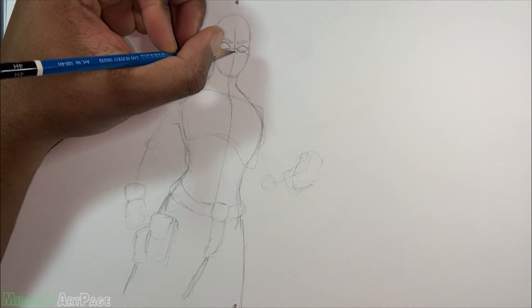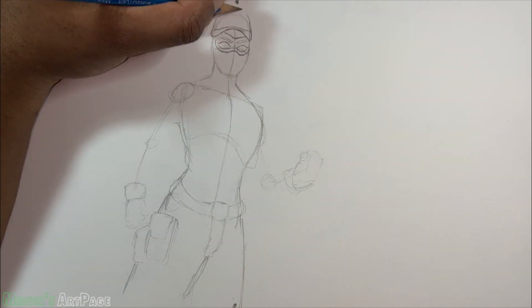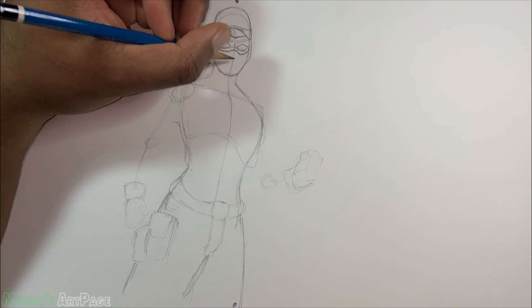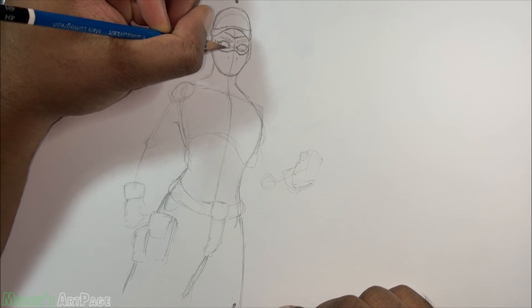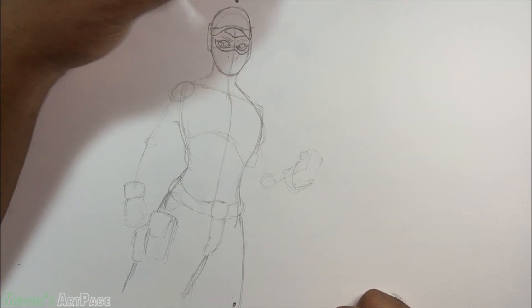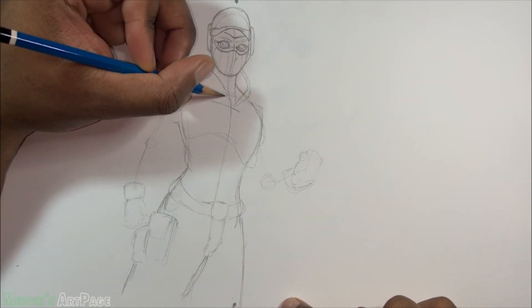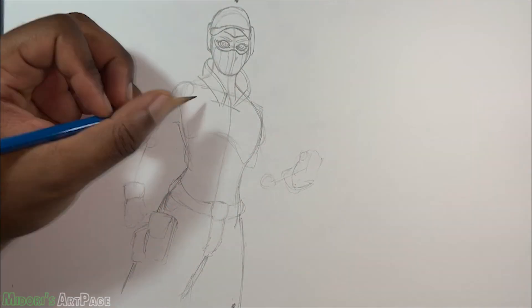I'm starting off as always with the skeleton pose — I block out the shapes: her head, her torso, her legs, arms, the joints, her shoulder blade, and what angles the shoulder blade is coming from. It's just to get the gesture down.